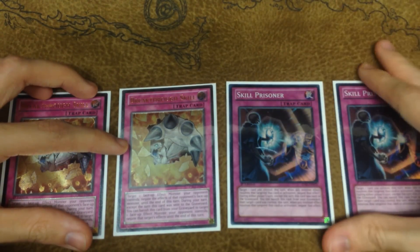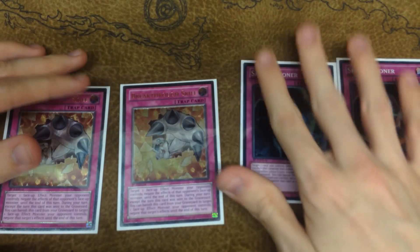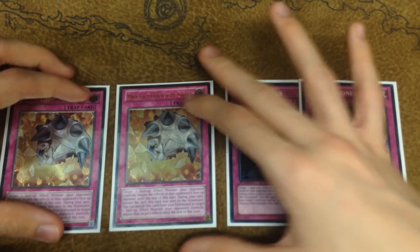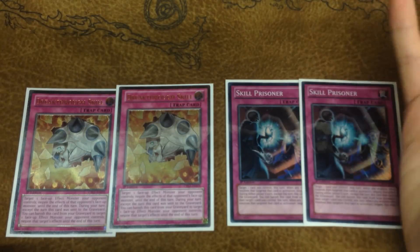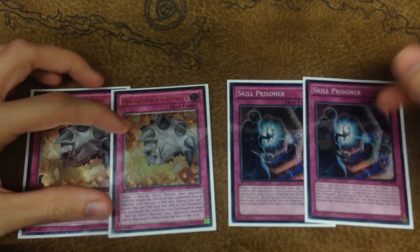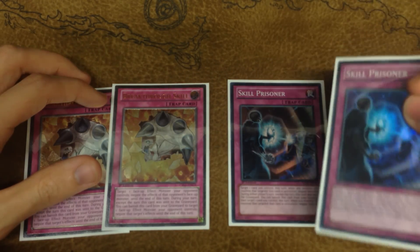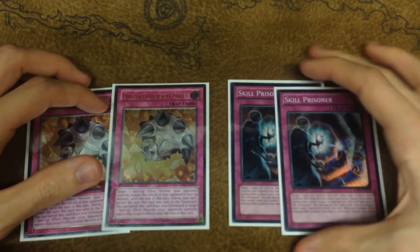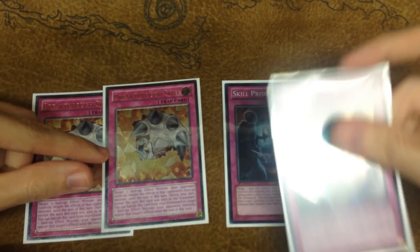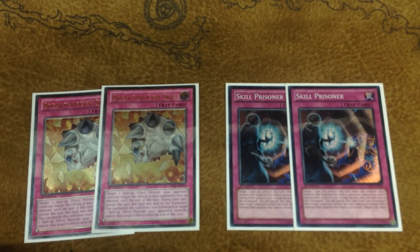I feel that this card — people wanted a comparison, so I'm going to give you one. Skill Prisoner I feel is a side deck card; Breakthrough Skill I feel is a main deck card. Why? Because Skill Prisoner loses to certain non-targeting things, and there are a few non-targeting things in the game, whereas Breakthrough Skill is really general. The only advantages of Skill Prisoner over Breakthrough Skill, I feel, are: A, it can stop something in the graveyard or in the hand from targeting one of your cards, and B, you can also use it in your opponent's turn, whereas with Breakthrough Skill you have to use it during your turn if you want to use it from the grave.